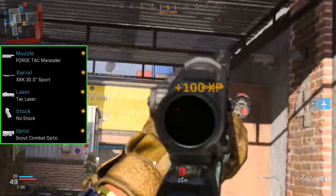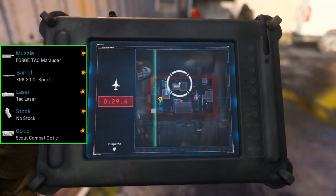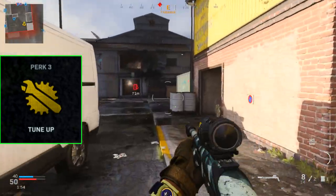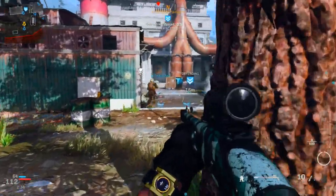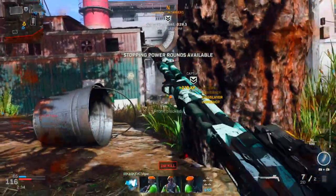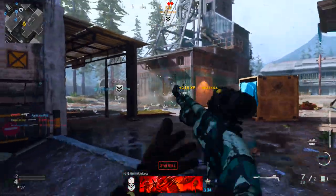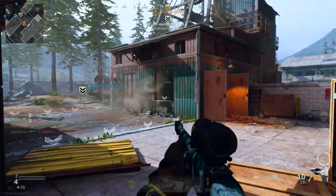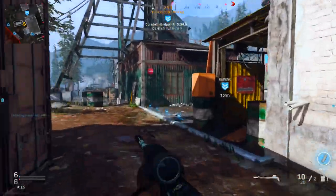The class setup is very similar — I recommend the Marauder Muzzle, the XRK Barrel, the Tac Laser, no stock, and obviously the Scout Optic. Again, use the Tune Up perk for faster field upgrades and the Stopping Power field upgrade for the same reason. The main tip is to push yourself back as far as possible to the edge of where the long shot distance will be — it's not anywhere near as far as other guns, but push back as far as you can to make long shots more likely. Also stay near high traffic areas of the map. If you need more tips on long shots, check out my long shot guide — I'll leave a card on screen.